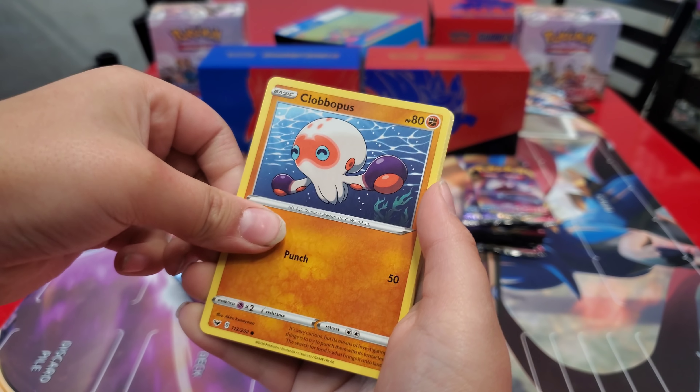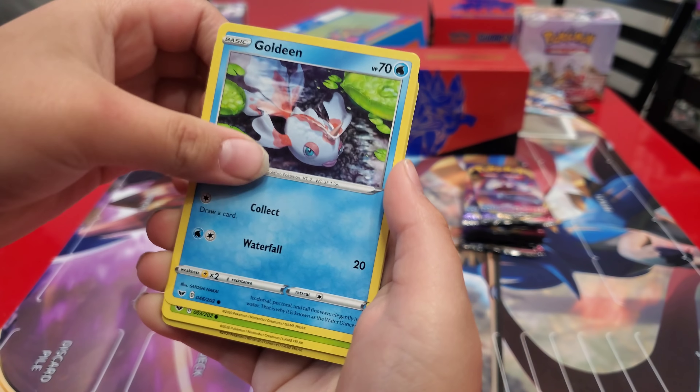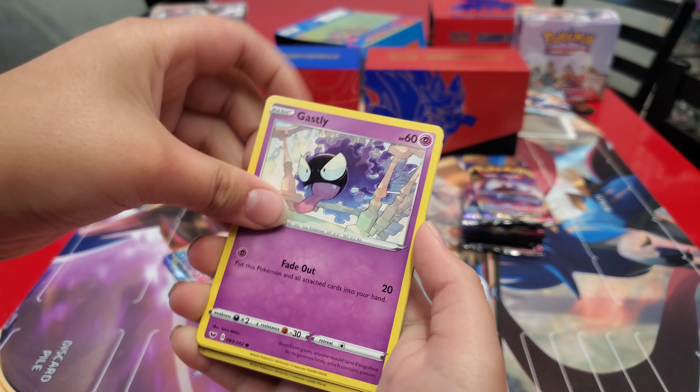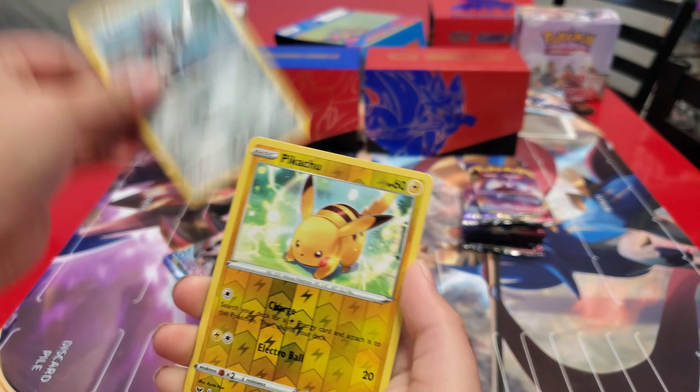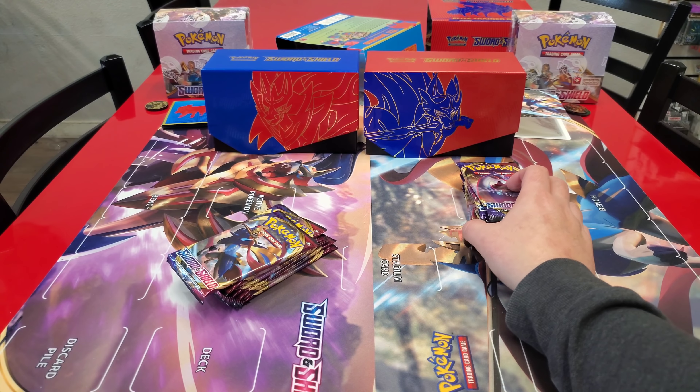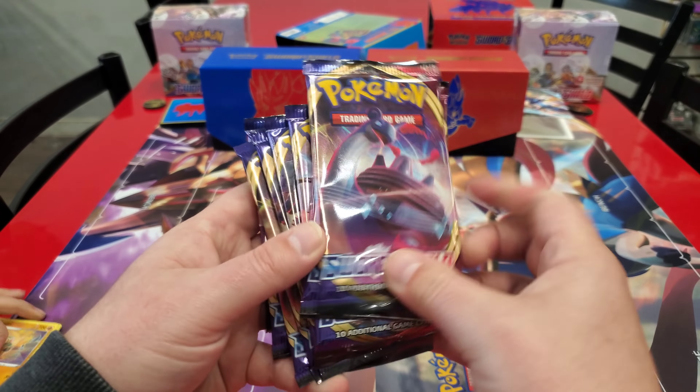First pack — Gastly, Vineyard Pikachu, and Clay Doll. My turn. Let's see the pack arts real fast and see if we got one of each.